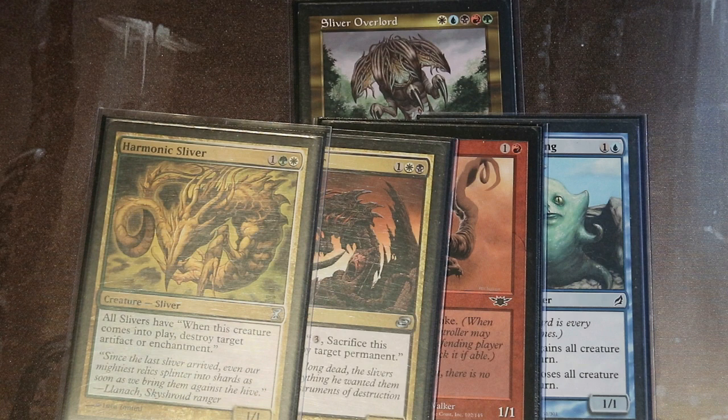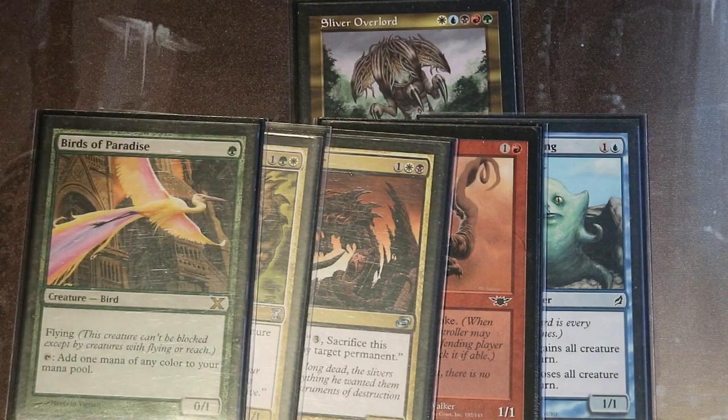So even though Sliver Overlord has a lot going for him — a commander with five color identities, a big stat line as a 7/7, and toolboxing power to search his library for a sliver card — the slivers aren't performing because the slivers' toolboxing power isn't great. Sure, there are other slivers with some great potential in toolboxing power, but in the end I don't think they're that good. These four are the only toolbox slivers I kind of like. I would rather have more Birds of Paradise than any of the current slivers that exist.